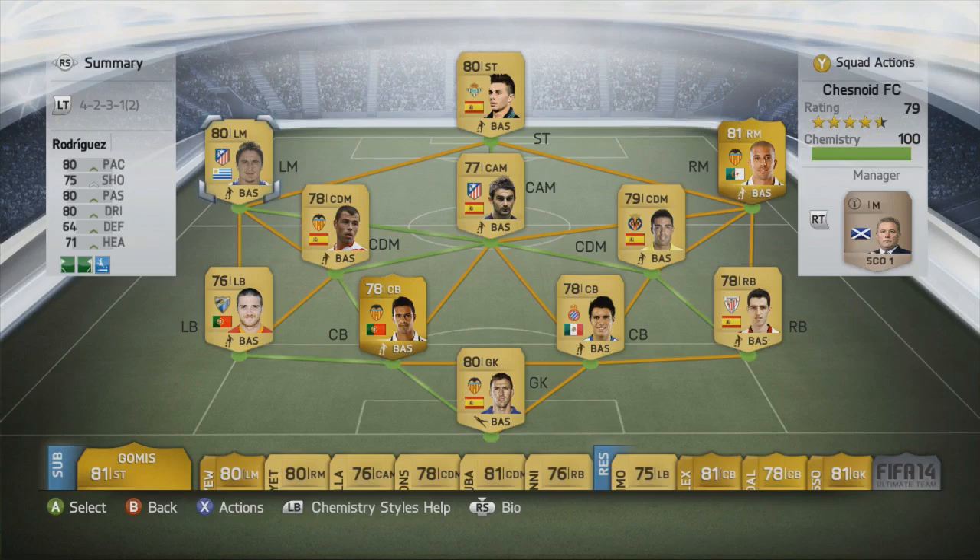On the left hand side we have Christian Rodriguez — 80 pace, 80 passing, 80 dribbling, 75 shooting, 71 heading. A fantastic all-round winger who's quite physically bulky and strong, so he'll be able to hold off wing backs and defenders as he pushes forward down the left, which counteracts the fact that he doesn't have a huge amount of pace.